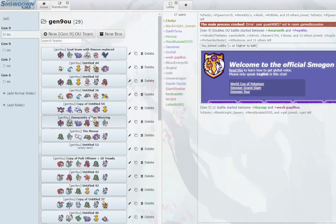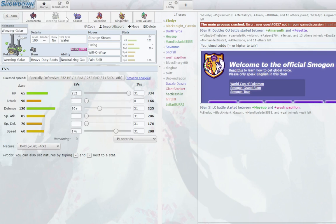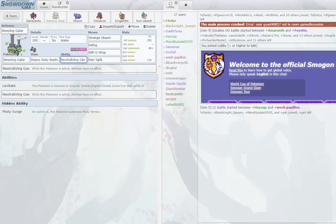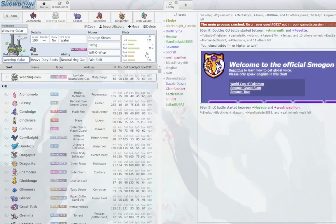Your Iron Moth check does a lot of damage with Body Press when it hits and provides speed control for the team. Otherwise your fastest edge is the scarfer. With Weak Armor — if Rillaboom tries to hit you, boom, you activate Weak Armor and now you're unstoppable. Tera Ghost makes you immune to Extreme Speed and common priorities, and you can Tera Fairy to resist other priorities like Sucker Punch from Kingambit. Very nice set that rounds out the team.